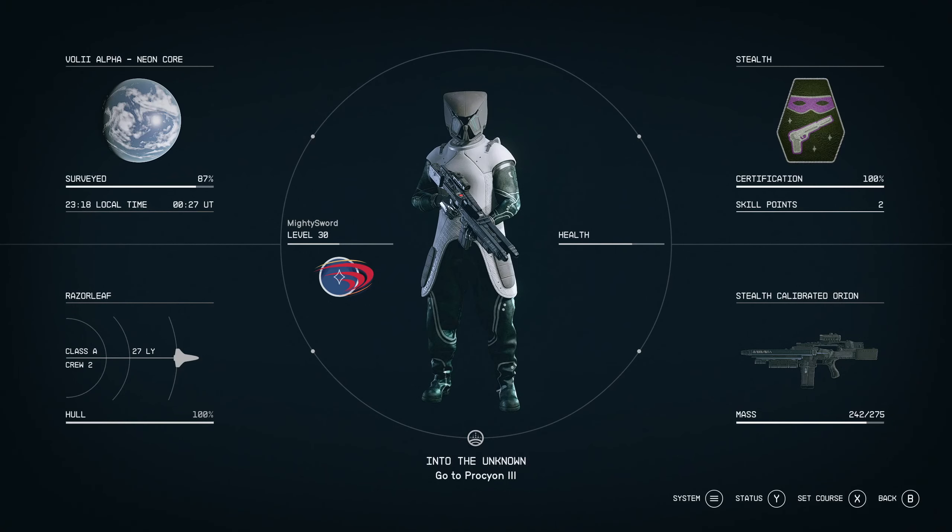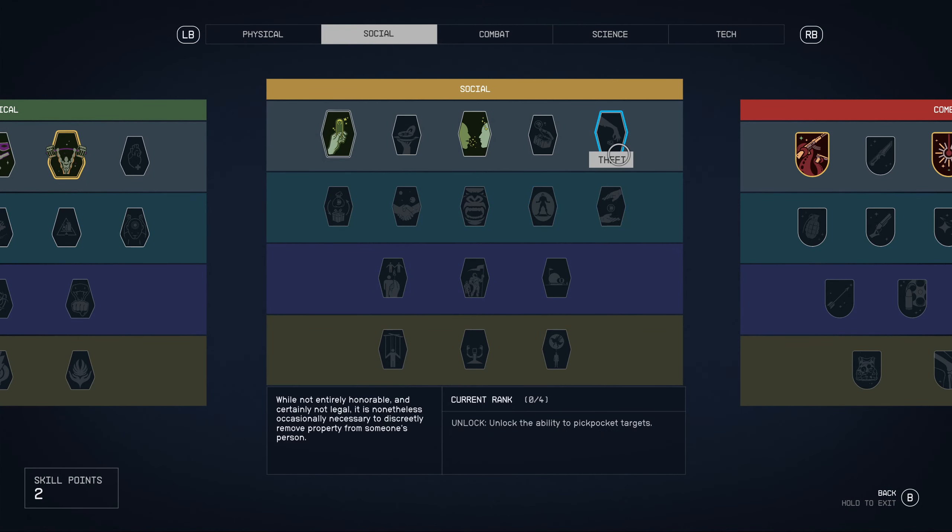Now there are two separate methods to doing this. Number one, you can pickpocket somebody, but in order to pickpocket you need the skill Theft, which we currently don't have. We can unlock it, which I will be doing just to show you, so we'll go ahead and unlock that now.